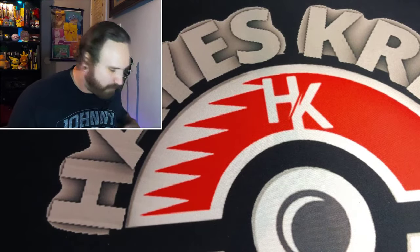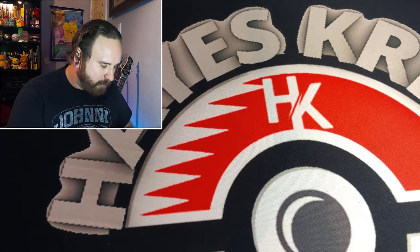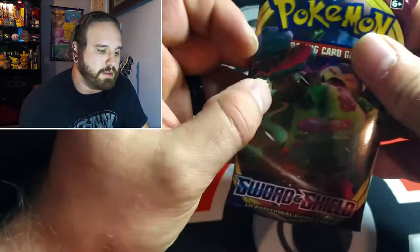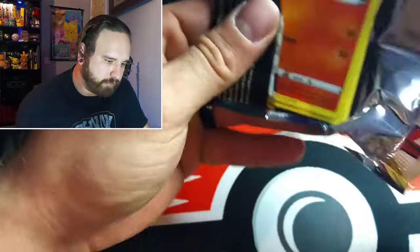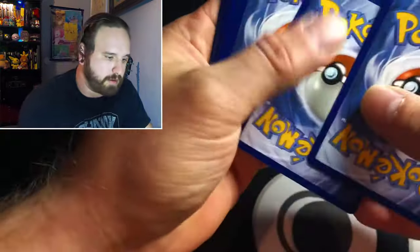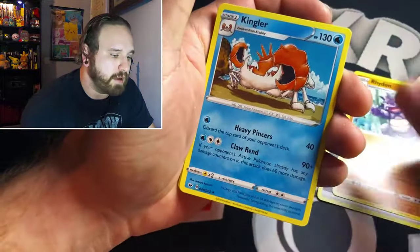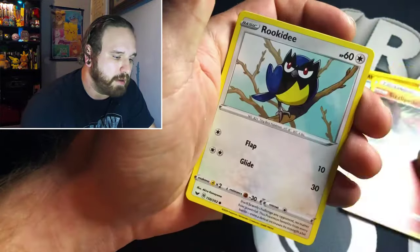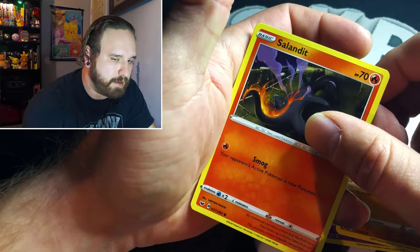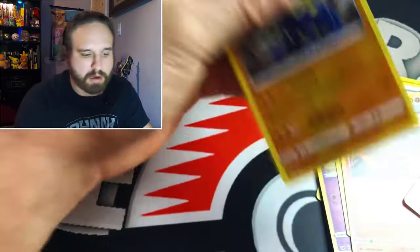Hopefully we can get one of the secret rares out of this Crimson Invasion pack — that'd be nice. Base set Sword and Shield: golden Zacian, golden Zamazenta, those would be nice to pull today. Let's see what we got — we got a Dark Energy, a Kingler, Pawmo, Sizzlipede, Rookidee, Ghastly, going into Clobbopus, Salandit — reverse holo Pawniard — and a non-holo rare Greedent.